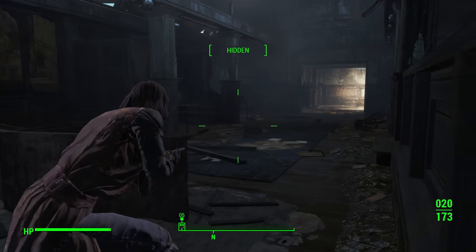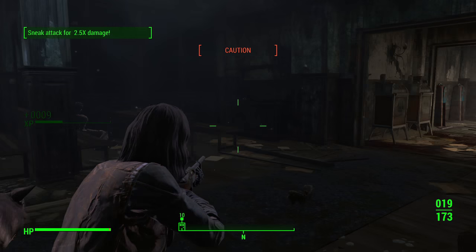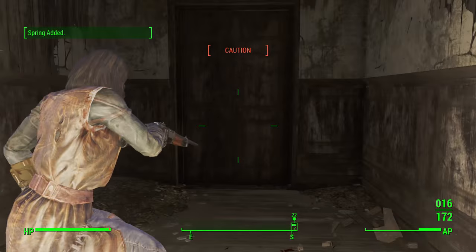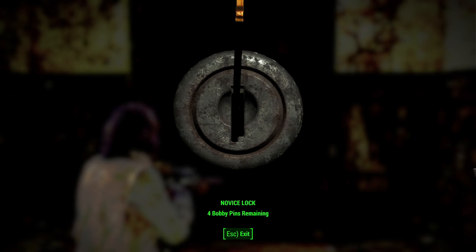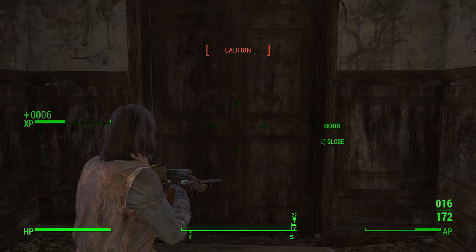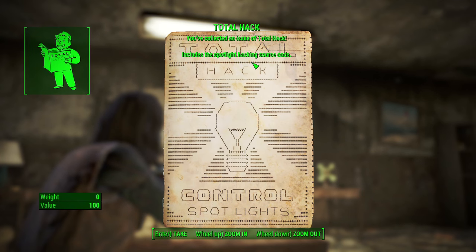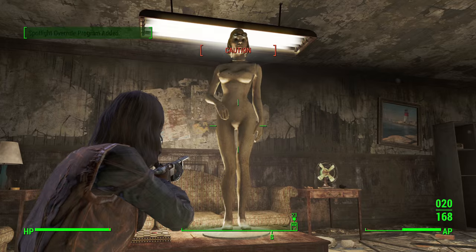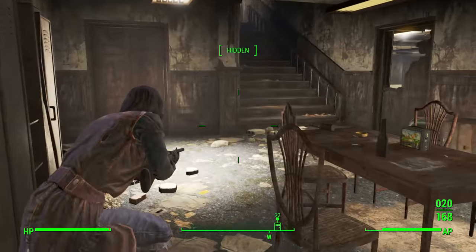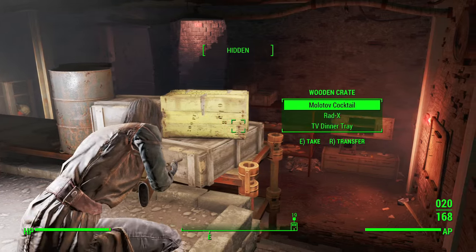Once you're inside the Tap House, there will be some raiders. I'm using a level 15 character, so it really wasn't much of a challenge since I am sneaking around. It may be a little bit more difficult if you try to come here earlier in the game. You're going to go straight from that door, see a staircase, and take a right past the staircase. There will be a lock here - you just need novice lockpicking. There's also a Total Hack magazine here if you want to pick it up; it's easy to miss because a mannequin is holding it. The door leading to the basement is just to the left of this staircase with no lock on it.